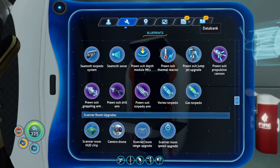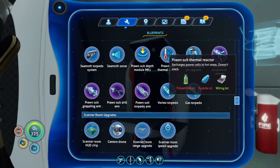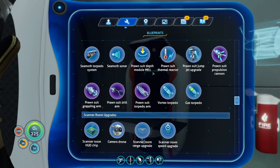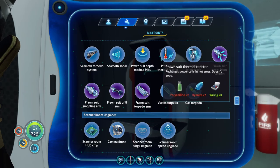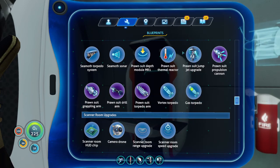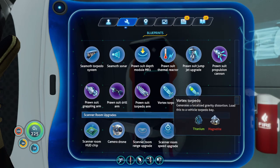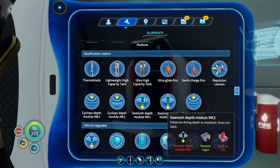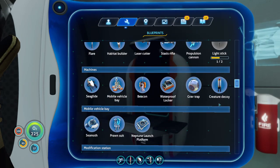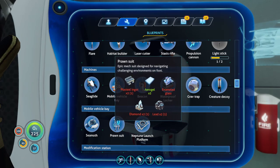What else is needed for the actual main prawn suit, just out of curiosity? That's gonna take a while to get to. We have a lot of stuff we're gonna need - this won't be for a while but that'll be nice to have especially for the later parts of the game. I think crystalline sulfur you don't get until you start exploring the bone areas. We should really get the repulsion cannon too. We have enough diamonds for the main suit but not for the drill arm - we need one more lead and more metal.